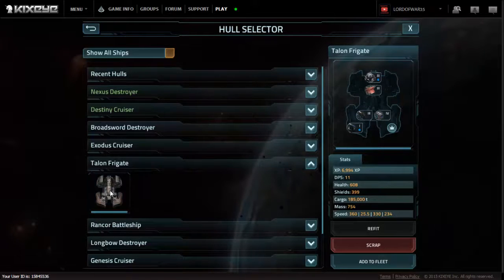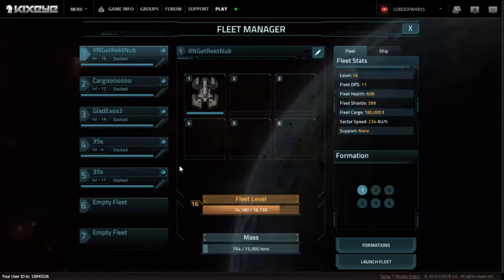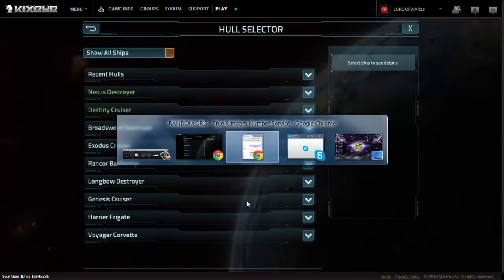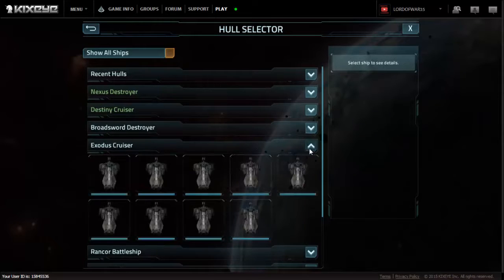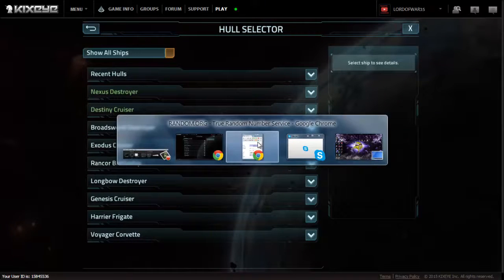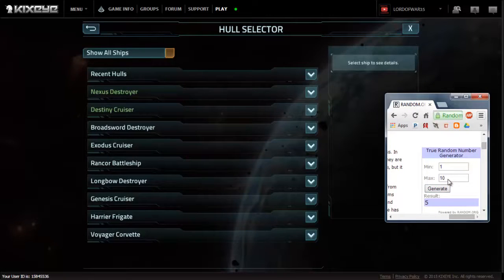We need some firepower. If we could get a Nexus Destroyer in here, that would be fantastic. The good old number one would be good. But now we only have nine choices. We get eight — Harrier Frigate.